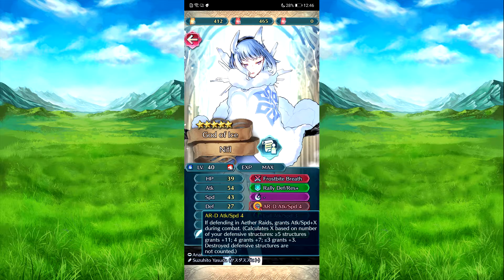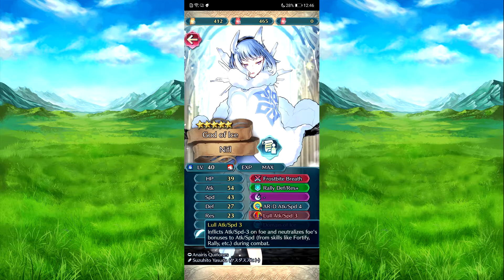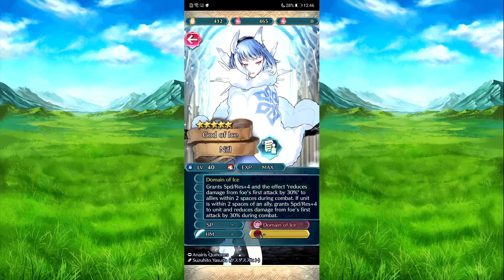A for Raids - attack speed 4. When defending A for Raids, grants attack speed plus 6 during combat. Stat is calculated on your defending structures: more than 5 is 11, 4 is 7, less than 3 is 3. Destroyed structures don't count. Low attack speed 3, attack speed Vanishing 3 on the foes, and it just moves 2 stats. And domain of ice - speed resistance plus 4, and reduces foe's first attack by 50%. This is also given to allies within two spaces, and she also receives it as well.